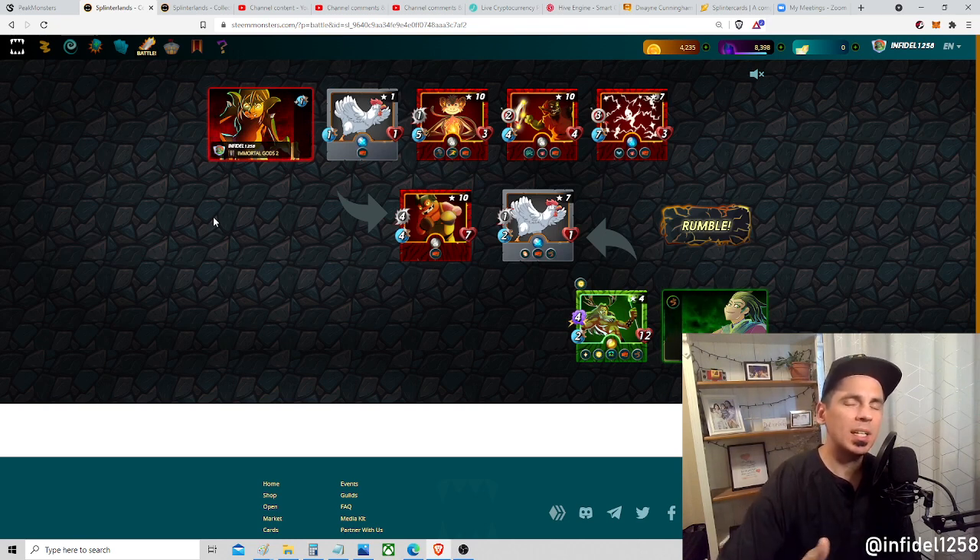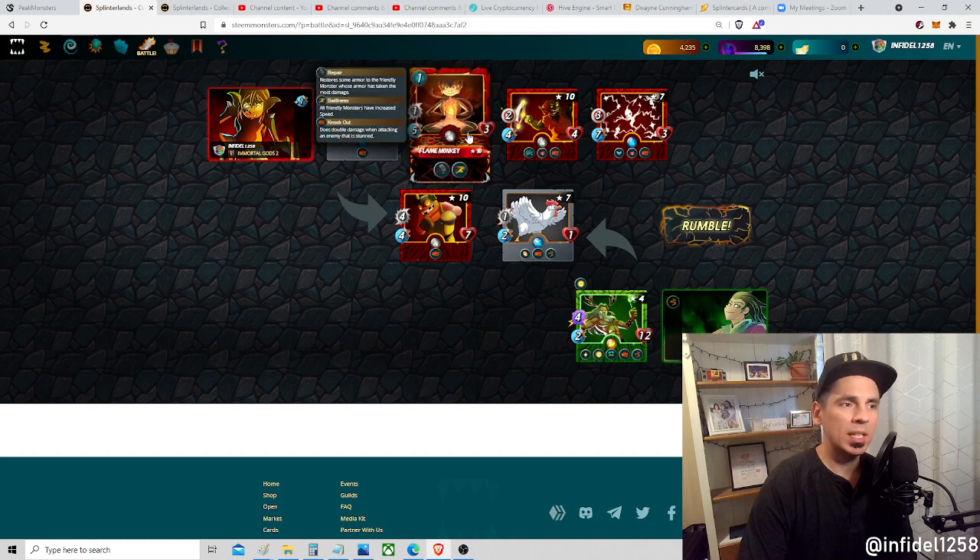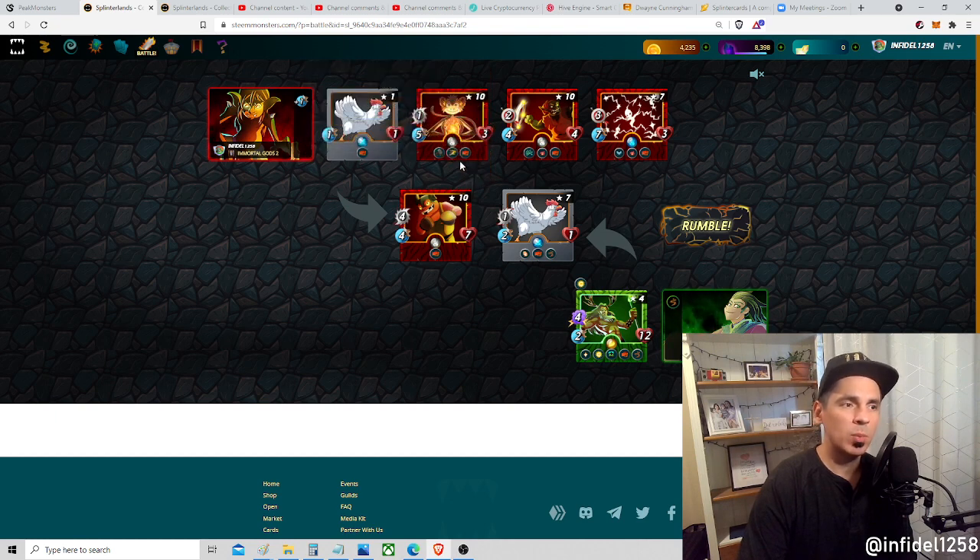Plus one speed might seem trivial, but it makes a world of difference. Plus one speed means 10% increased probability to dodge. It also means in some cases you kill your opponent before they even move. In this battle you'll see it translates to deleting the meat shield and stunning the main monster who would be super deadly - he would erase us if he wasn't stunned.